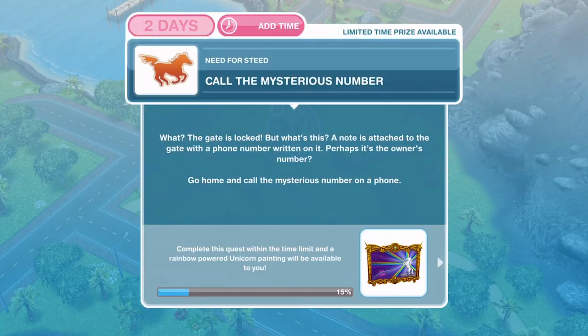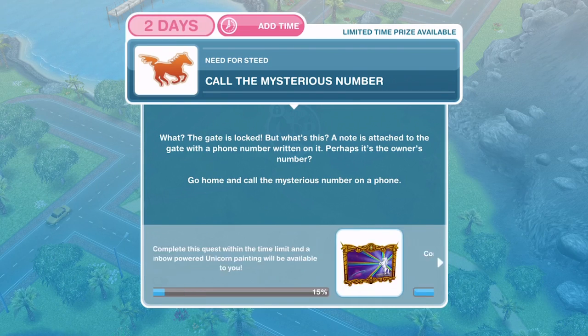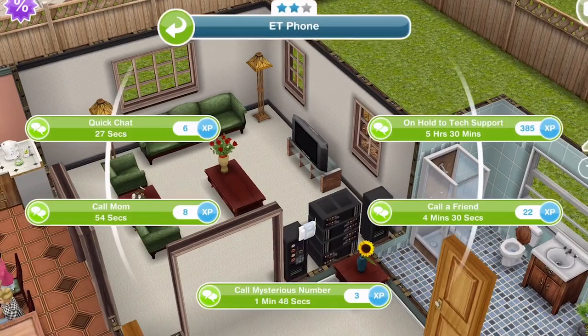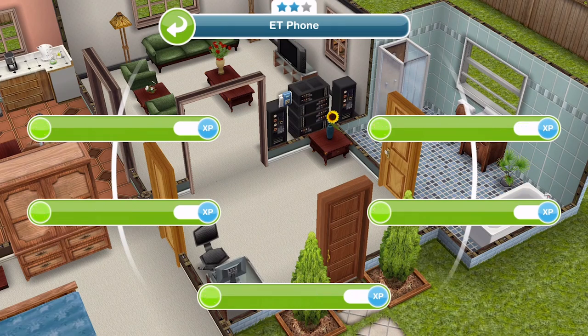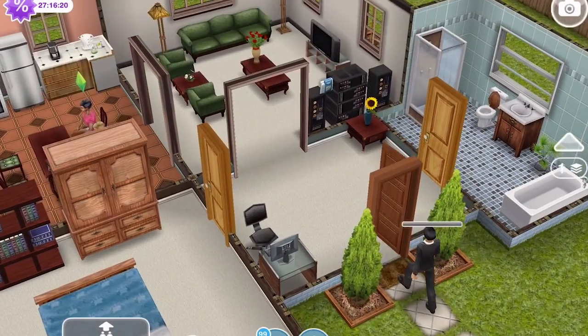Now we need to call the mysterious number. The gate is locked, but there's a note attached to the gate with a phone number written on it — perhaps it's the owner's number. Go home and call the mysterious number on a phone. Click on the phone, choose 'call mysterious number' — that's one minute 48 seconds on a two-star phone.